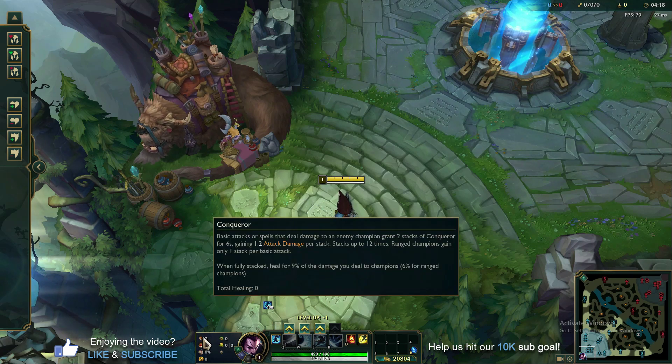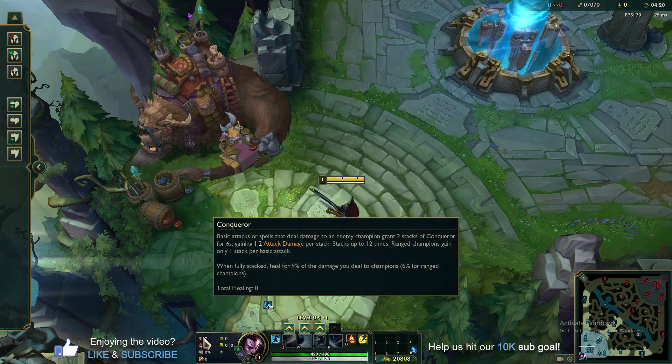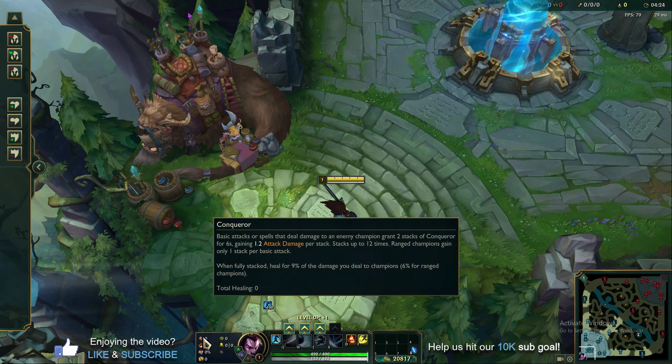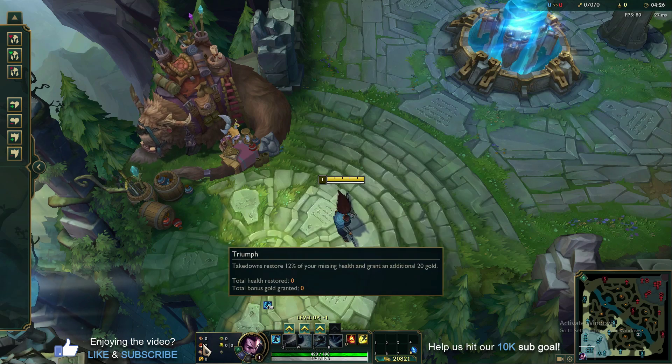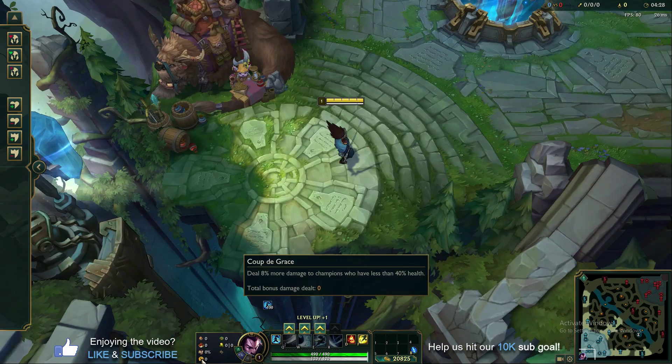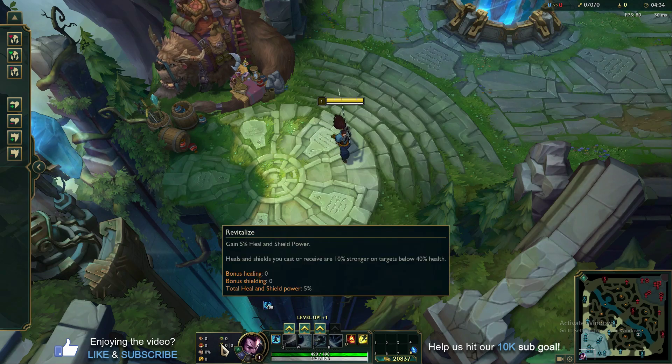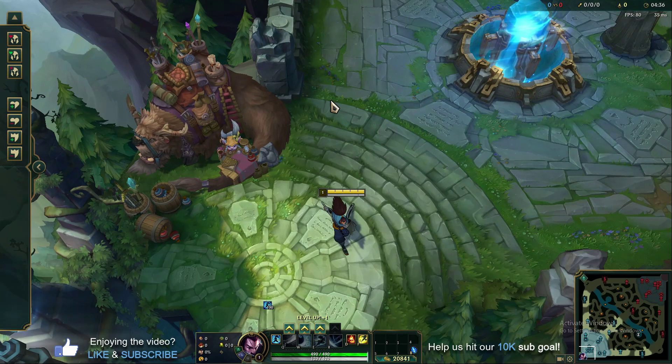For runes, run Conqueror every single game — pretty much every patch, it's the best rune choice for Yasuo since you use it so effectively with autos and Qs. Then take Triumph, Legends: Alacrity, and Coup de Grace. For the secondary tree, there's a bit more flexibility, but right now the highest win rate is Bone Plating and Revitalize.